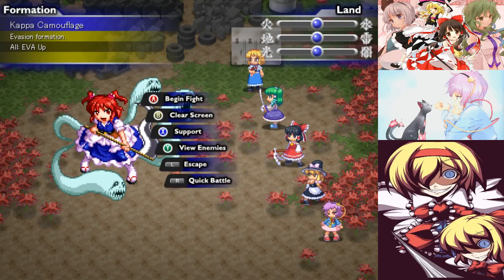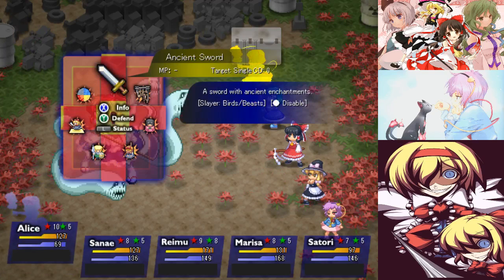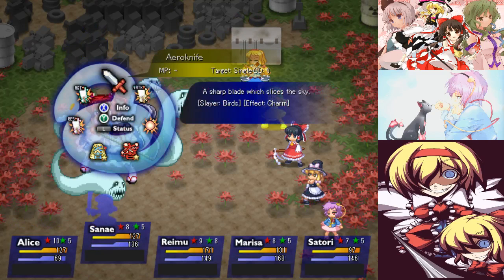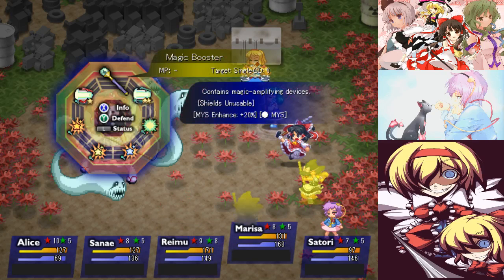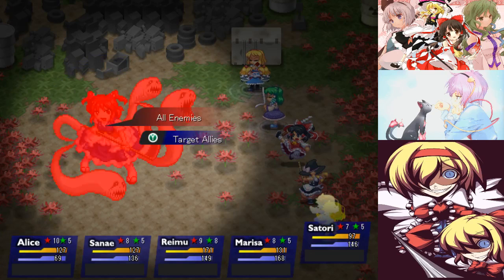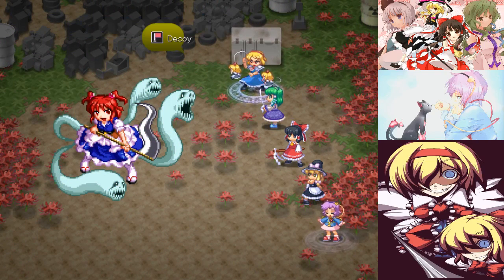Komachi is almost entirely physical — she has like one magic attack, and granted that magic attack is fairly strong, but it's not too bad. The first thing we're going to do is use the half-phantom attack to have her assistance for the turn. It usually works, so hopefully it will work again. Then we're going to Horidol and buff our Agility. We may as well sit this turn out with Reimu and Marissa — they don't really need to do anything this turn. We'll debuff the accuracy with Psychedelic Heart.